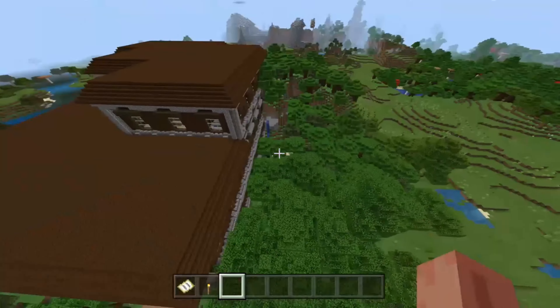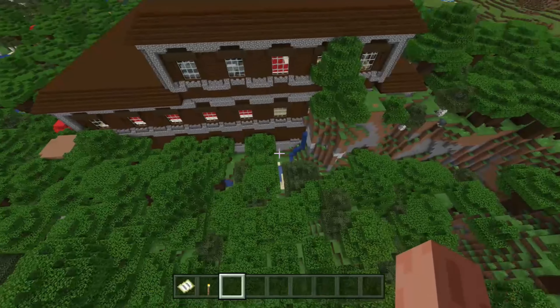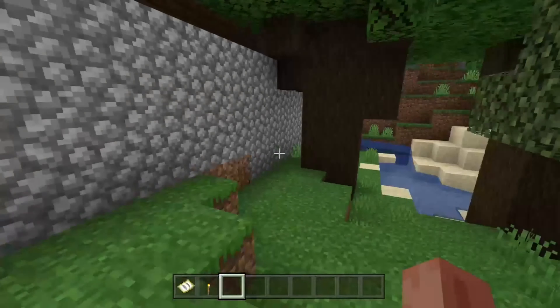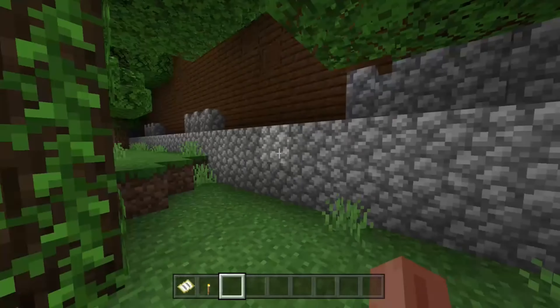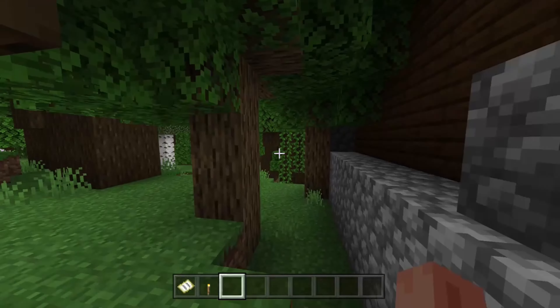And here now I'm showing you the sides. I've pretty much showed you everything from the outside, the outside design of it. And now we're going to fall down over here and I'm going to be running to the main entrance. It's somewhere located over here, under here.